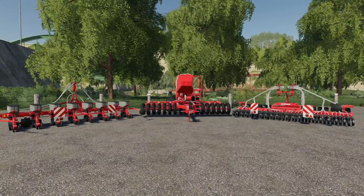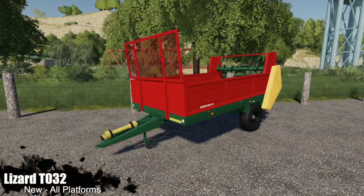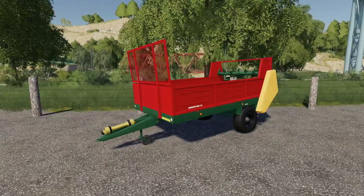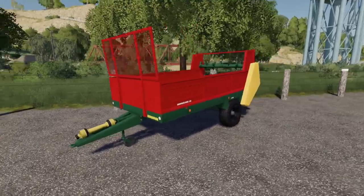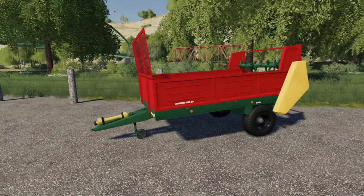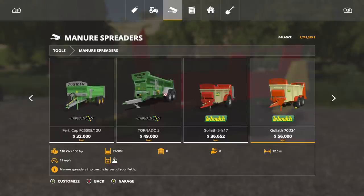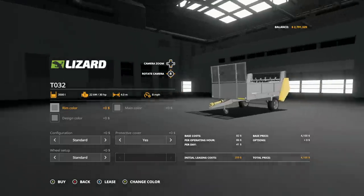Next up we have the Lizard TO3 Tomb - this is a trailer or manure spreader for all platforms. A lot of you guys like using older equipment and there's just not a whole lot of it. We're going to find this in manure spreaders. The TO3 has a 3,500 liter capacity, 30 horsepower required at the PTO - barely any at all. It will do either manure or bulk, and has an eight mile per hour speed.